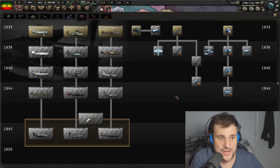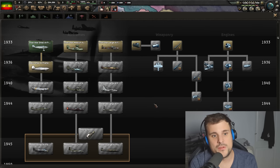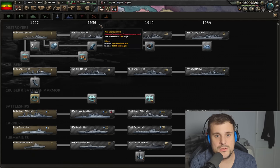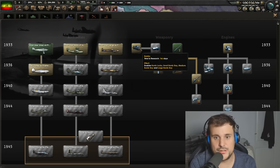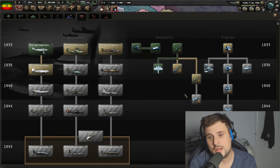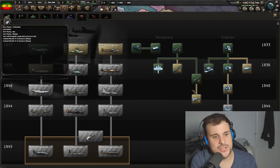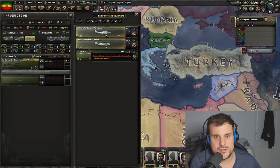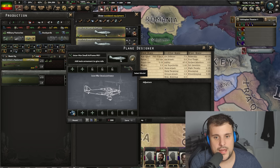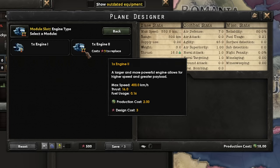A good example would be constructing a first aircraft. We'll go for a small airframe, research torpedoes in the new naval tech support tree, torpedo machine gun, bombs, reconnaissance cameras, armor, cannons, engines. You can actually research the chassis before the engine. A lot of these researches when you select a major power are already unlocked for you. So let's select a plane - in this case we've got an interwar airframe.